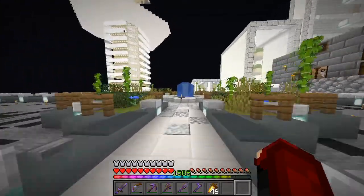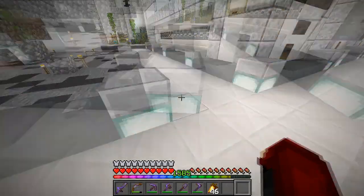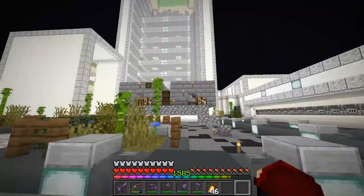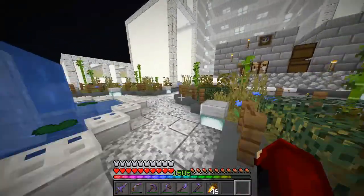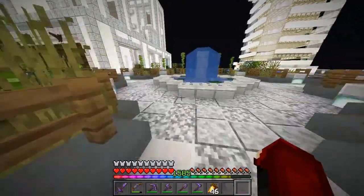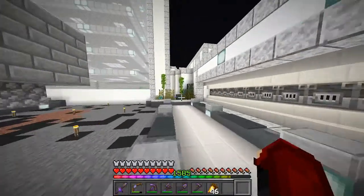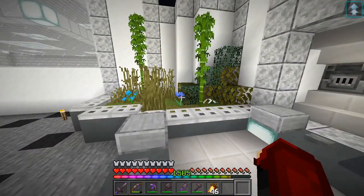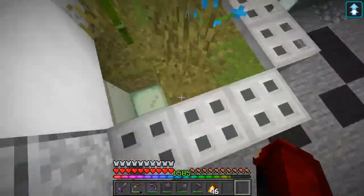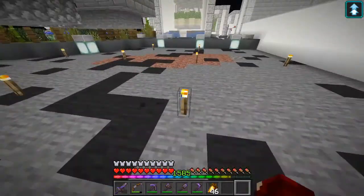Hello everyone and welcome back to another episode on the Vanilla Time server. Today we're going to be building a couple of farms and moving these villagers into their own little buildings over near the iron farm. I've done some work - I added this little corner here with flowers, leaves, grass, and bamboo. This wall cuts off this area and all I've got now is this tiny space here, then it's finished.